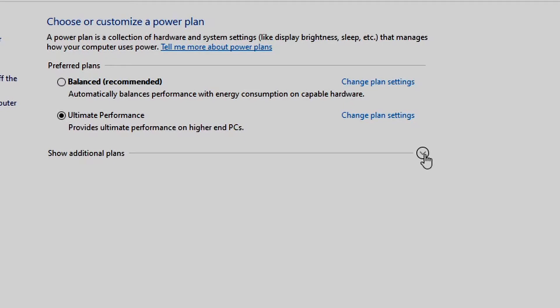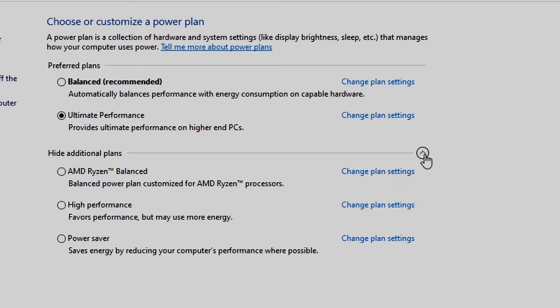Sometimes you have to click the button that says show additional power plans before you'll see either high or ultimate performance. Either way make sure to click on those. Keep in mind this doesn't mean that your PC is necessarily going to draw more power — it just means that Windows is no longer going to throttle your components to save power. I haven't seen any additional changes in my power bill from using this, but you will see a change in performance.